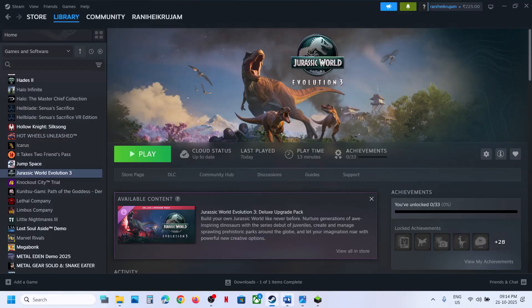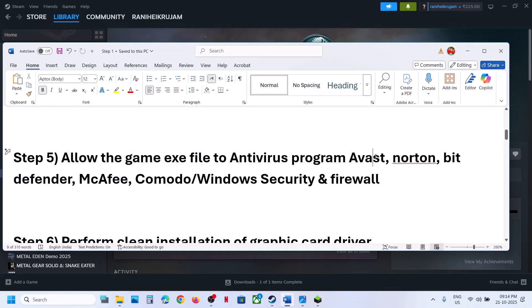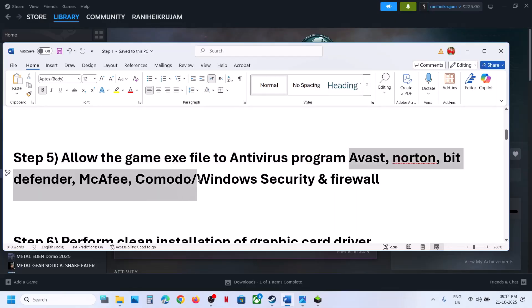If you have any third-party antivirus like Avast, Norton, Defender, or McAfee — whichever antivirus program you have — allow the game EXE file in your antivirus program, or you can add the complete game installation folder to the exception list.